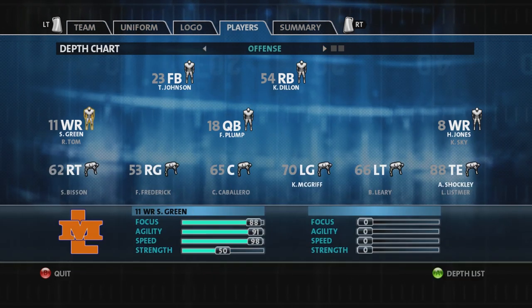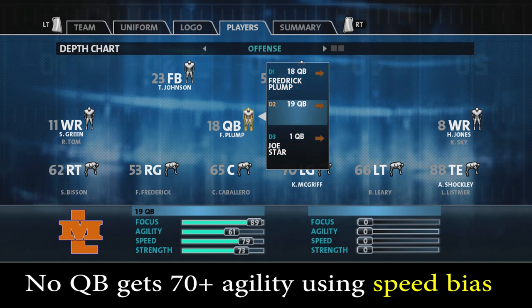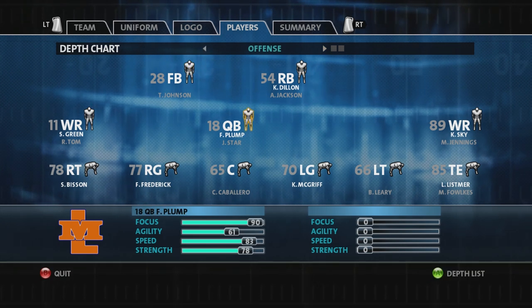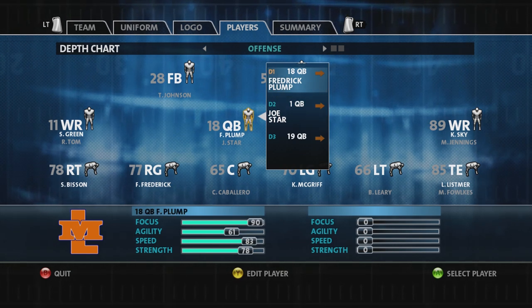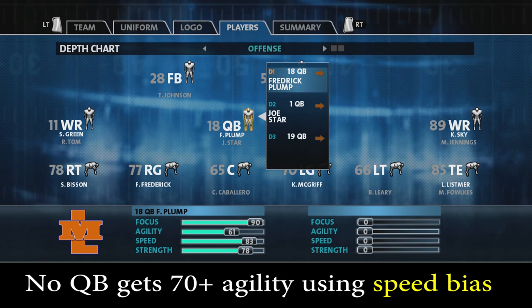82 speed — and the agility, you're never gonna see the agility in the 80s; that's for mods only. You saw me get 80 speed, then 82, now 83 speed with a 90 focus — he's accurate, with a 78 strength so he's got a little strength to him. You've got a mobile QB. Pocket passers get stronger strength, but that is very good for a mobile QB. The agility is never gonna be that favorable — you could probably get it up to 67 or 68 at most.